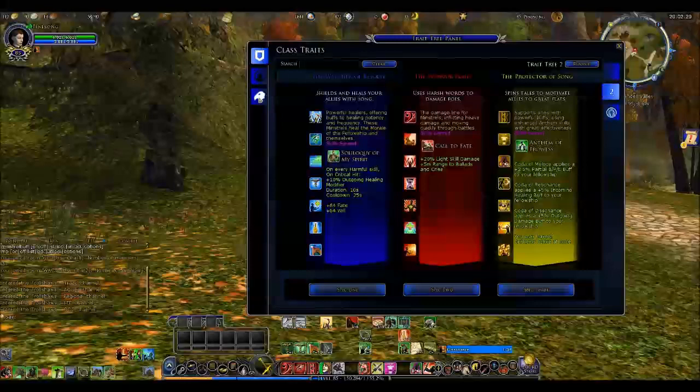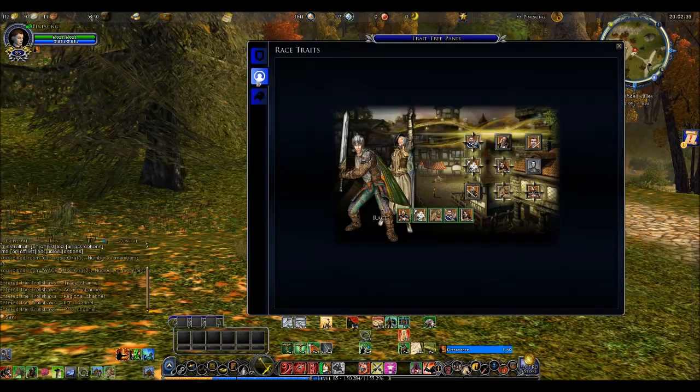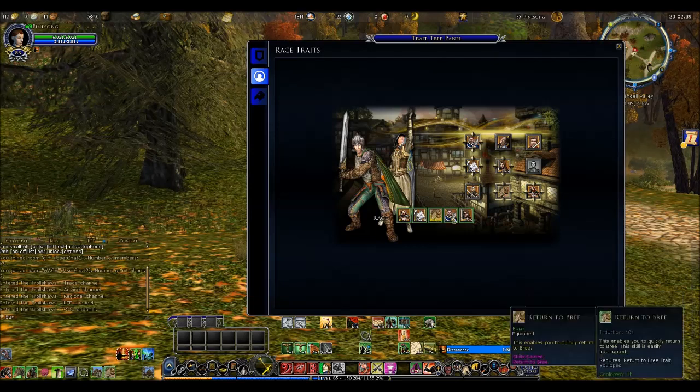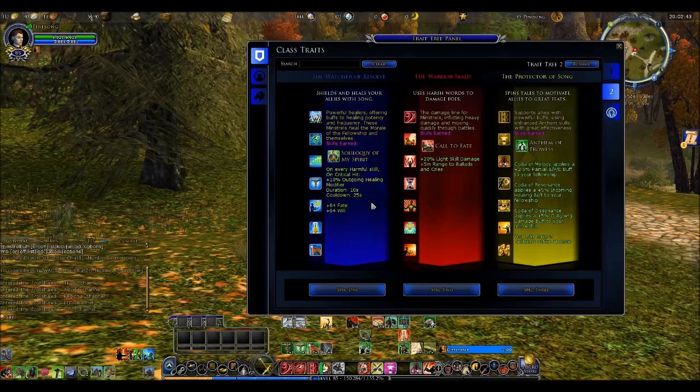Now there are three tabs on the left. We have our virtues, and I can see my minstrel needs to work on her deeds a little bit in order to get those to decent levels. Here are my racials, and finally here are the class traits.